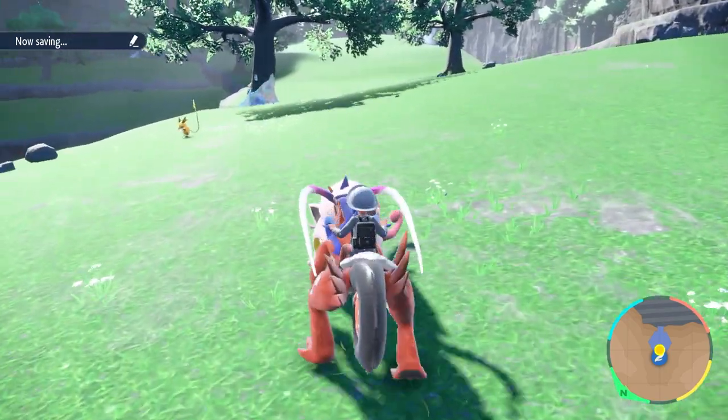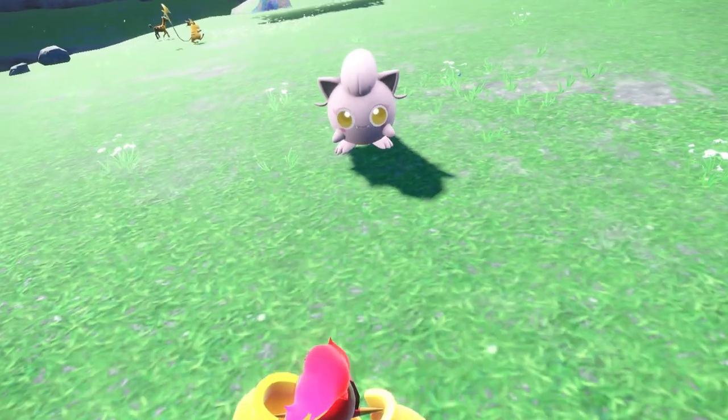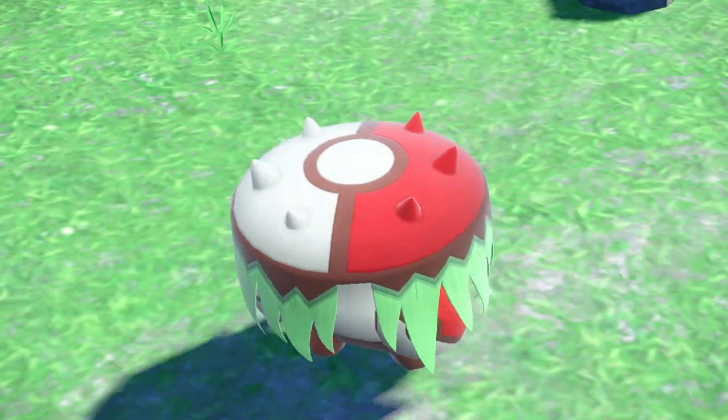In Area Zero from Area 1, in Pokemon Scarlet you will be able to catch Scream Tail, the ancient form of Jigglypuff, Slither Wing, the ancient form of Volcarona, and Brute Bonnet, the ancient form of Amoonguss.